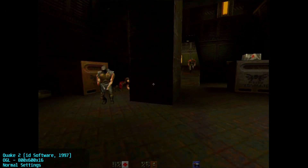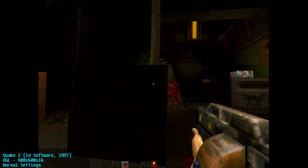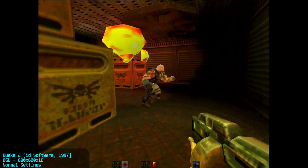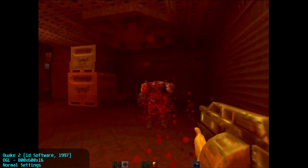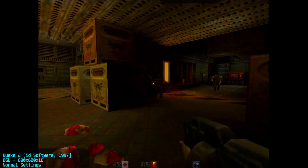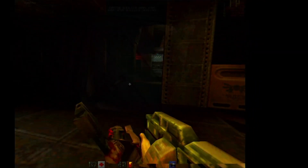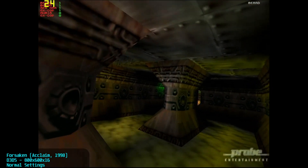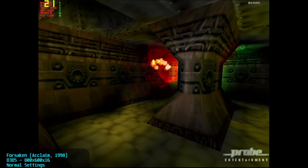Quake 2 really shines on the Riva 128. You can run high resolution with smooth gameplay, and the image quality and colours look quite nice. Next is Forsaken, a game I regularly use in Windows 9X testing. The colours and textures look nice and performance is good on a variety of hardware.